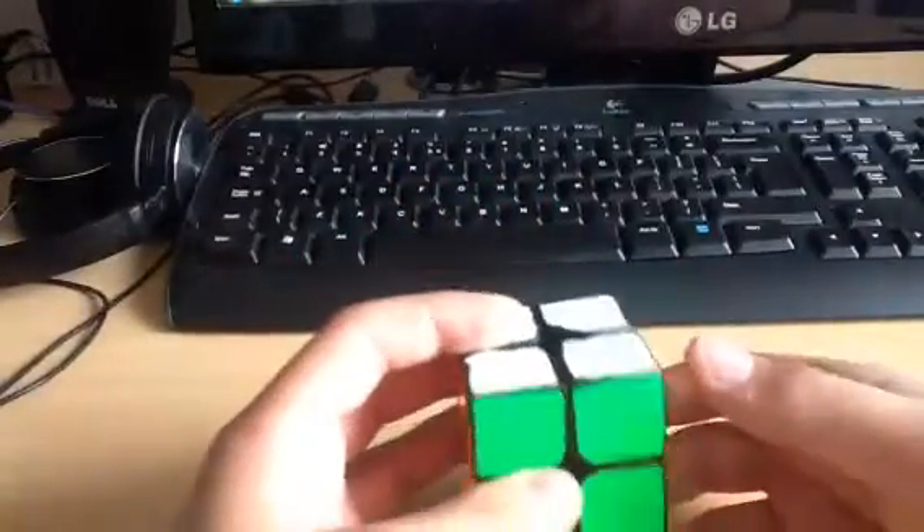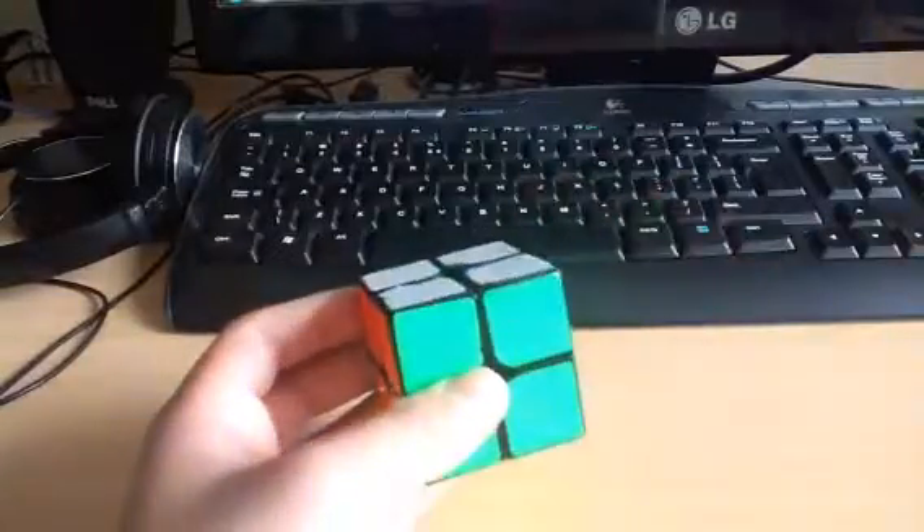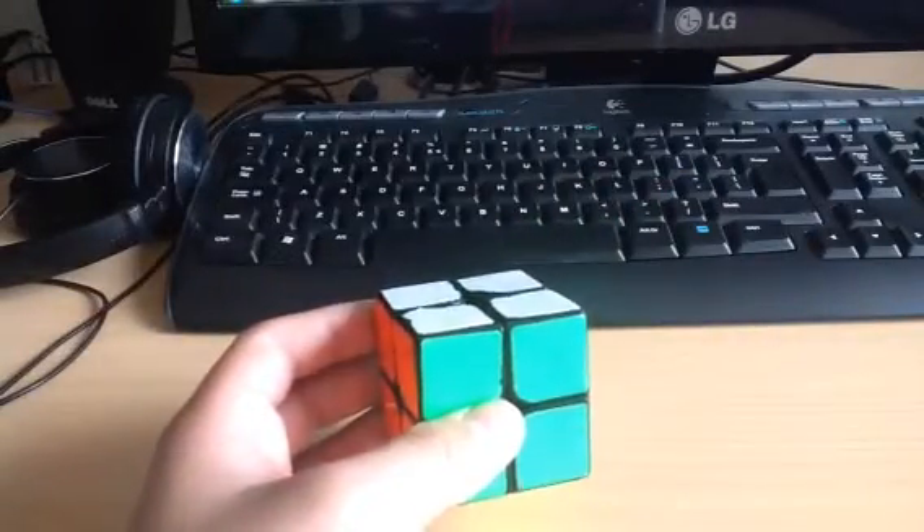I've been experimenting so I will do 10 solves because I think 12 will be a little bit too long. I don't want to make it too long, so scrambles are generated by CS Timer.